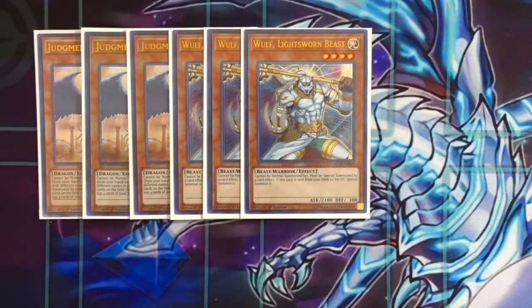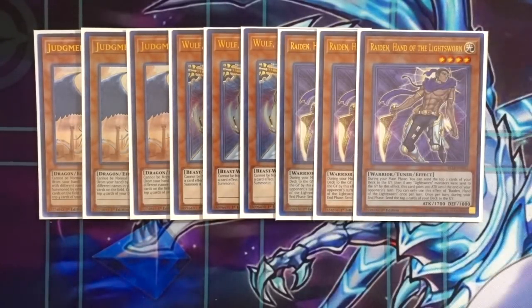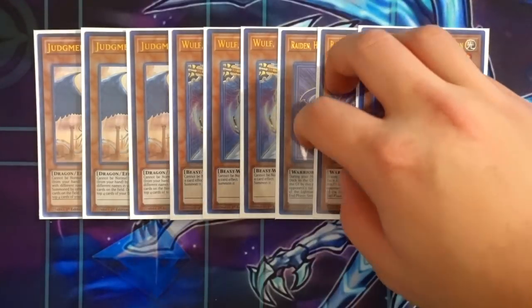One of the best normal summons of the deck: Triple Raiden. As a Lightsworn, you mill two cards during the main phase and two cards during the end phase — a total of four cards milled to the graveyard in one turn, which is really amazing. It's also a tuner, which helps you get access to your Omega.